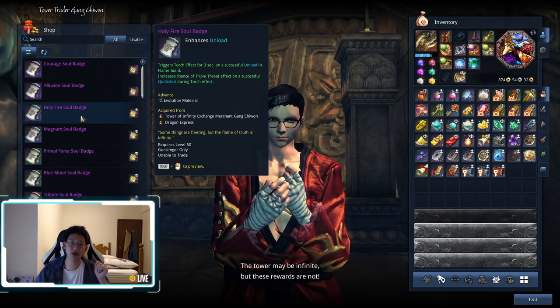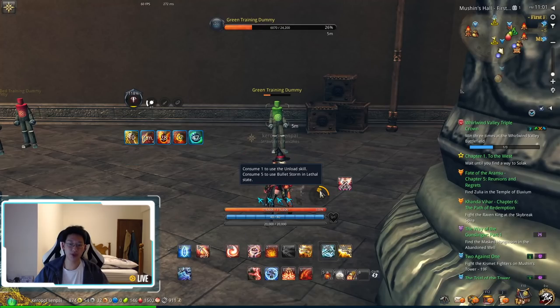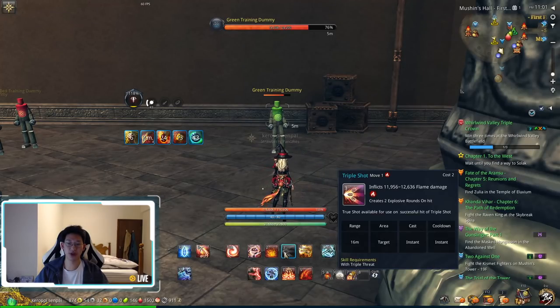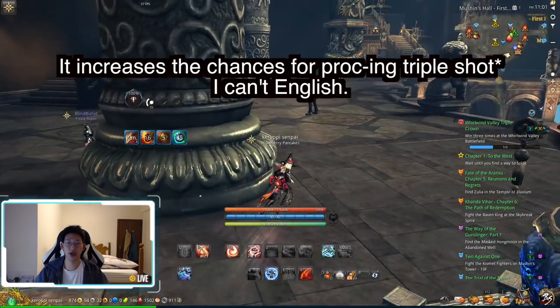The second choice is the Holy Fire Soul Badge. Every time you do a successful unload — which is your F key, or what we call burst bullets on the Chinese server — you get a three-second buff called the Torch Effect. So every time you use one of these burst bullets, you get three seconds of increased chance of detect weakness, or what they call triple shot on the NA server. Basically, it just makes sure that you activate triple shot a lot more than usual.